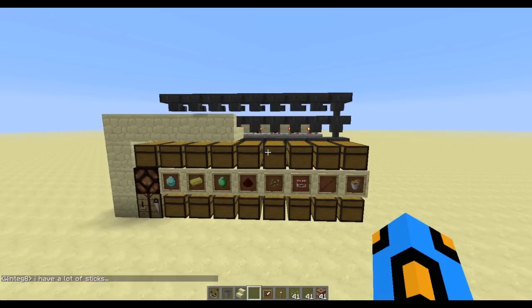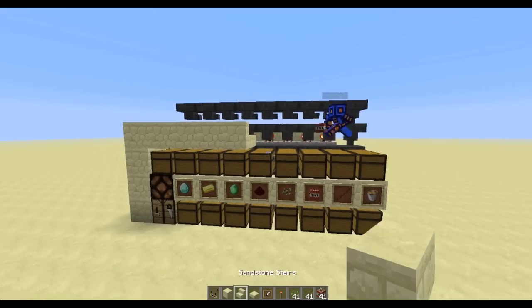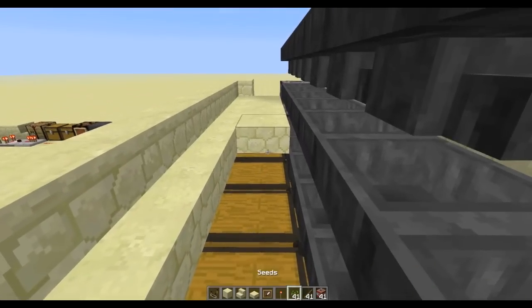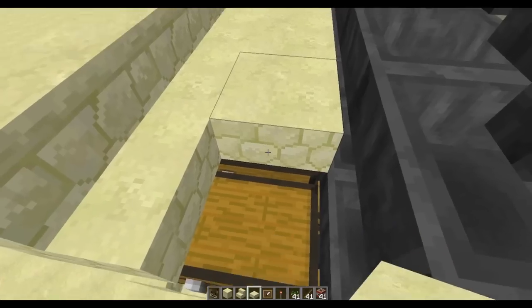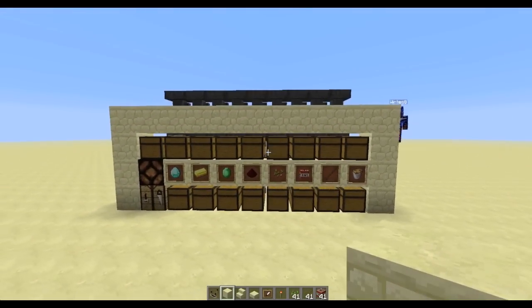Once you've got that, you're actually done. Grab your blocks, stairs, and half slabs to fill the build in. Expand your stairs all the way across, expand the half slabs — those are optional — and expand the blocks up top. Once you've got that, you should be done.